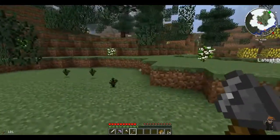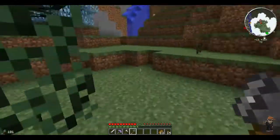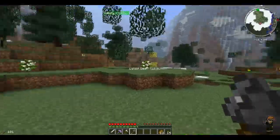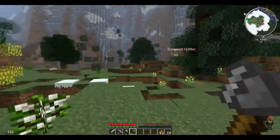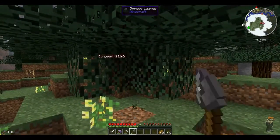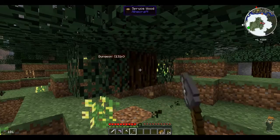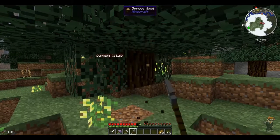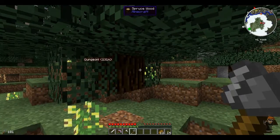So now my axe is totally depleted and broken. Once you've created a Tinkers Construct tool, when it breaks it doesn't disappear. Watch - look how long it's going to take to chop down this tree in comparison to what it was like before. So let's go and repair this.